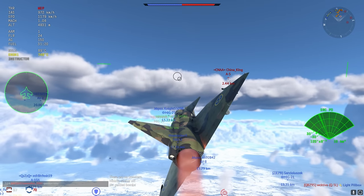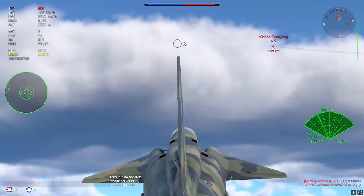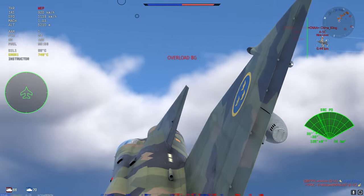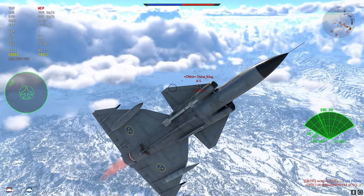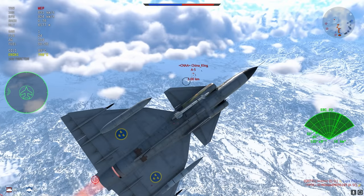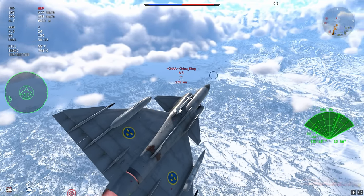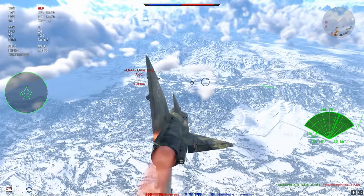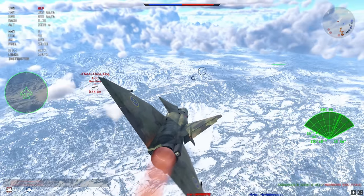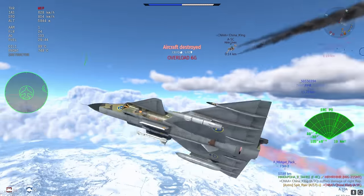The A-5 looks like he's paying attention to me. I'm going to go for a quick convergent shot — unfortunately no dice there. It looks like the A-5 is looking for a dogfight, but luckily for me I'm in the Akvigin, which is just able to do whatever the hell you want. I'm going to see if I can make the gun converge — what a beautiful shot — and we move right on to the next one.